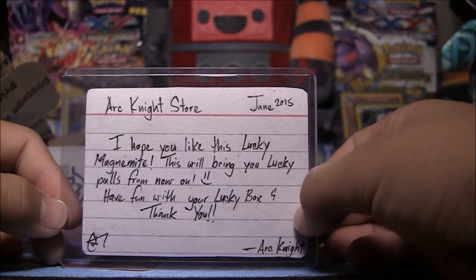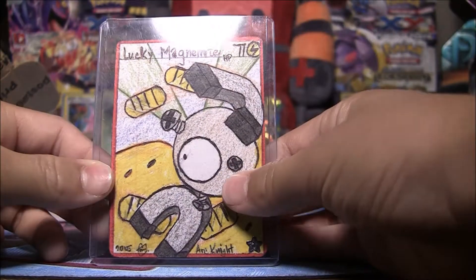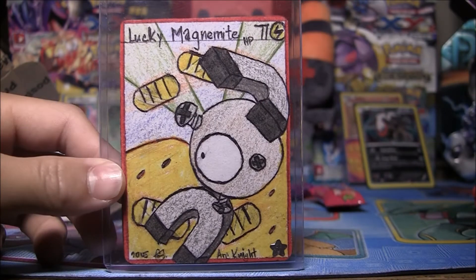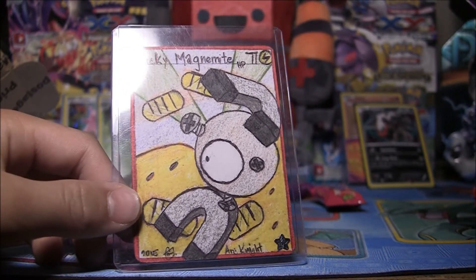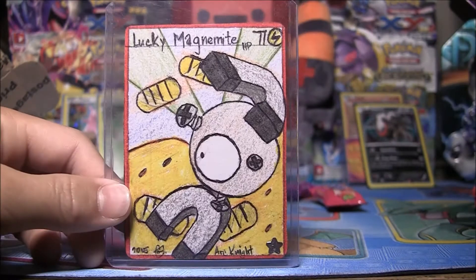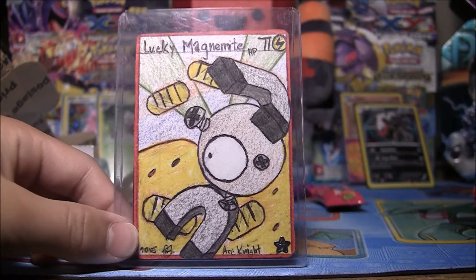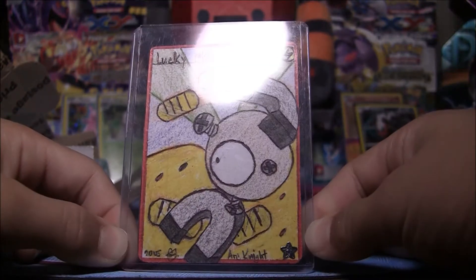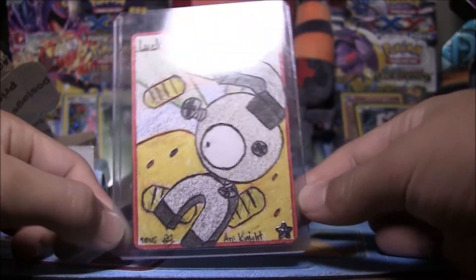"This will bring you lucky pulls from now on. Have fun with your lucky box and thank you." And look at this - it looks epic. Magnemite - I actually really like it because Magnezone was one of the guys when I didn't know anything about the Pokémon TCG, I had a Magneton. 77 HP. There's a star - that means it's an Ultra Rare. It's an Ultra Rare!